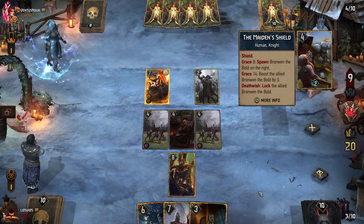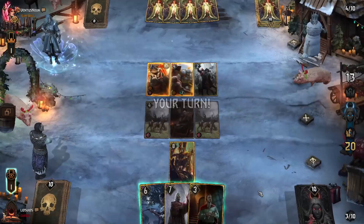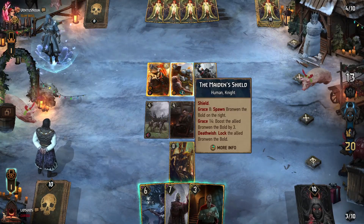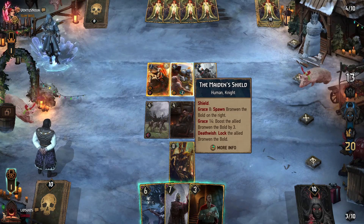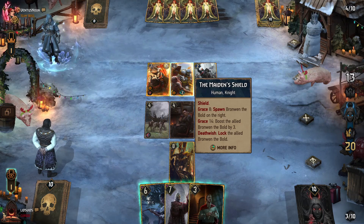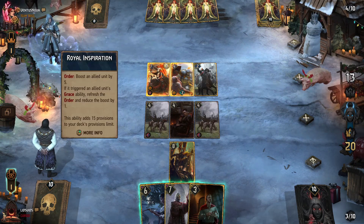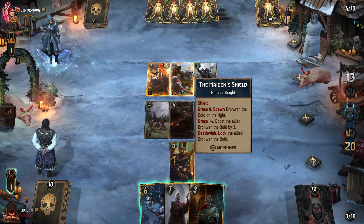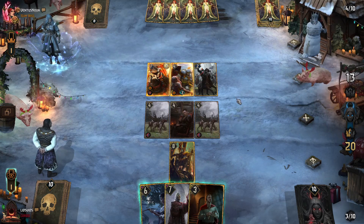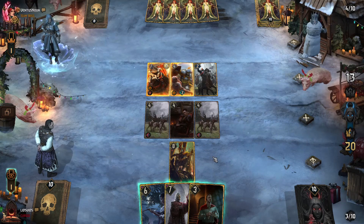Maiden Shield is a card they definitely wanted time to boost up, but they don't do so here with their leader ability. Boosting by five is enough. They opted not to use their leader ability to immediately trigger the Grace, which would have gotten it back at slightly reduced power — tempo-wise that probably made sense, as it might have tied them up with us or been right about there.